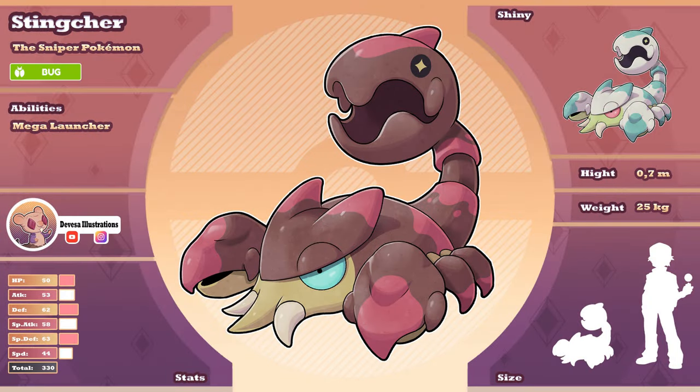Stingshare is a bug-type Pokémon that resembles Klauncher. It possesses a distinctive tail with a sharp stinger, which it uses to launch a variety of powerful attacks at its enemies. From toxic spikes to all kinds of elemental-based projectiles, Stingshare's stinger allows it to unleash a range of offensive moves. In addition to its offensive capabilities, Stingshare's tail also serves as a defensive mechanism. Resembling the appearance of the Pokémon Trapinch, its tail acts as a deterrent, making enemies think twice before approaching too closely. If an opponent does get too near, Stingshare will swiftly bite down with its tail and refuse to let go, immobilizing the intruder. Stingshare's unique combination of offensive and defensive abilities makes it a formidable Pokémon in battles, and its stinging attacks and trapping capabilities make it a force to be reckoned with.